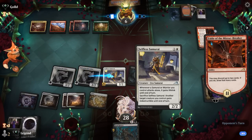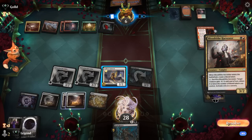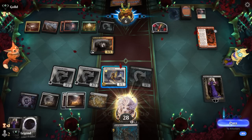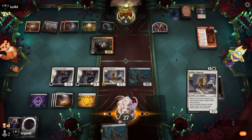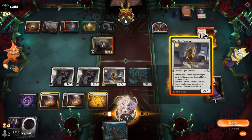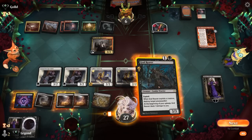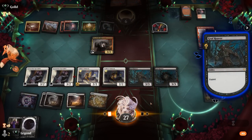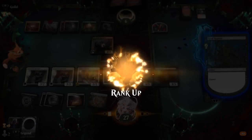Plenty of life to spare and another Samurai. Probably empty out our hand, attack with the team, and that should be game with double Samurai to protect. Our opponent scoops — awesome! A nice quick beatdown game featuring Specialist, which has been amazing so far, and we got to level up.